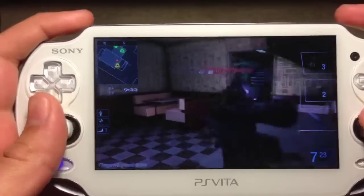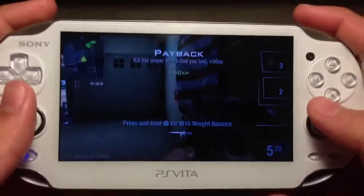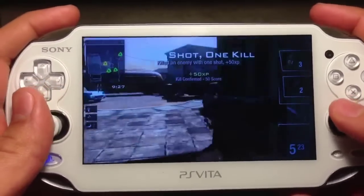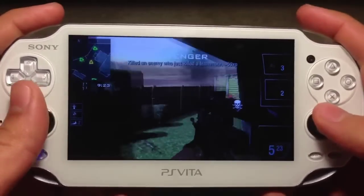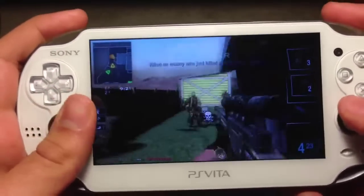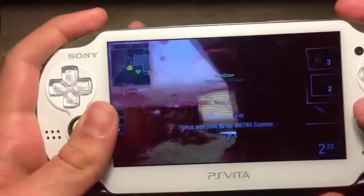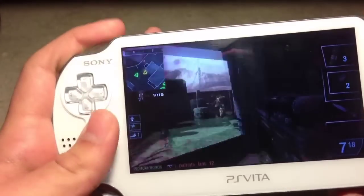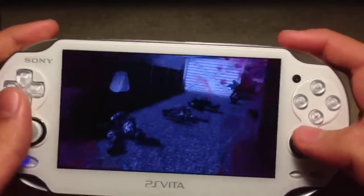Quickscoping in this game with the sniper is pretty easy and fun to play around with. You just aim right at the target and shoot — that's about it. It's not like any other Call of Duty quickscoping, but it's not impossible either. And there's a little fail moment right there in between two enemies.